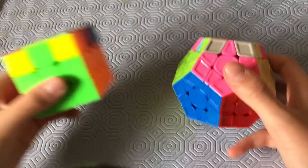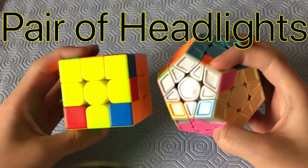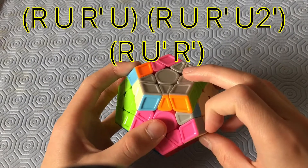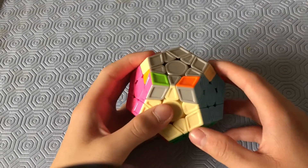The first corner case looks very similar to a 3x3 case. There's a pair of headlights in the front and the rest is solved. The algorithm for this is: R, U, R', U, R, U, R', U2', R, U', R'.